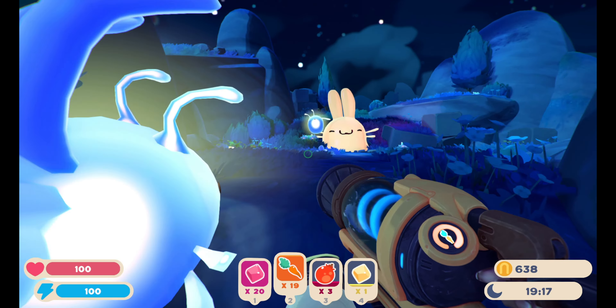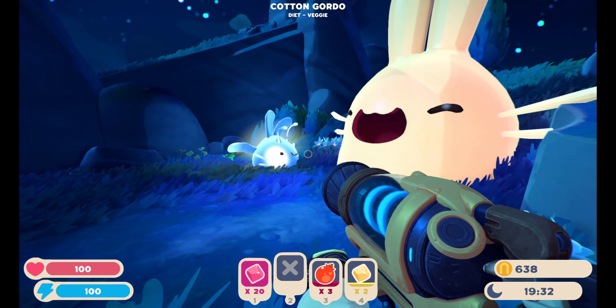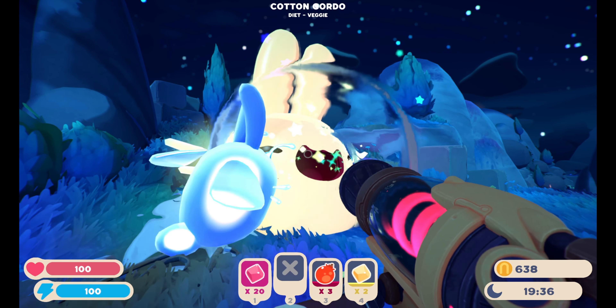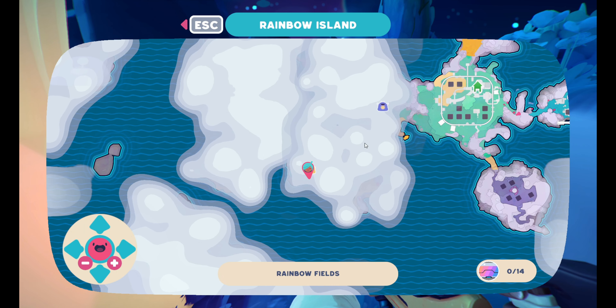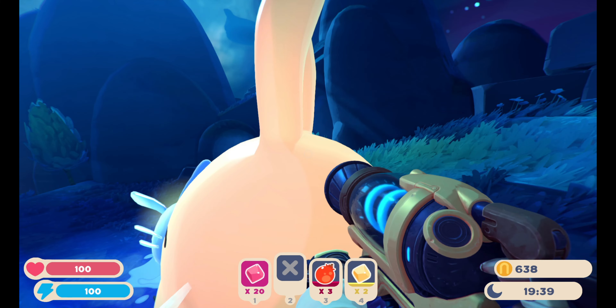I'm just out here looking around for some more fruits, and here I find a little Cotton Gordo. I've got a few carrots for you - don't eat that one. Yeah, I've got a few for you. I thought that was about 20 but I guess not. Luckily there are a few more carrots right here that you might enjoy. Looks like we're going to need some more for you. I don't know where you are on the map - oh, it looks like it pins them. Okay, that's not too bad. We'll be back for you, little Cotton Gordo.